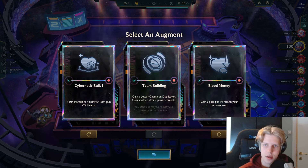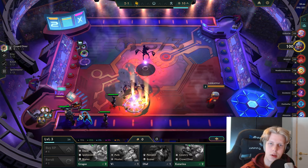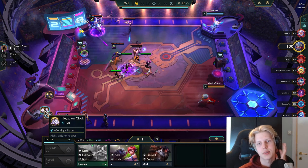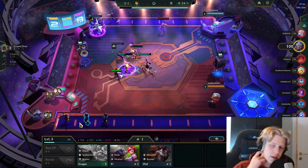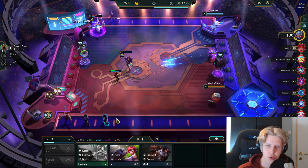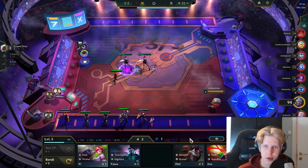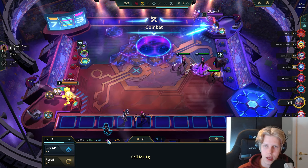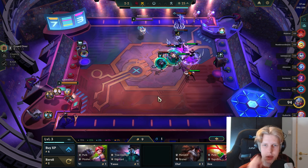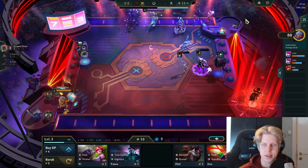Here we have some pretty good items — I like Bloodthirster. Bulk is okay. I pretty much never take team building so I just decided to take Bulk here. We're playing a really weak start — we don't really have anything going for us except a Bloodthirster and some bruiser components for the Yone comp.